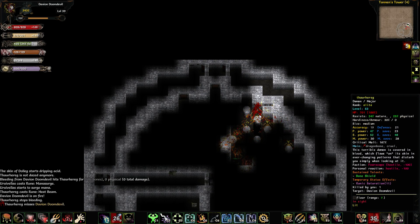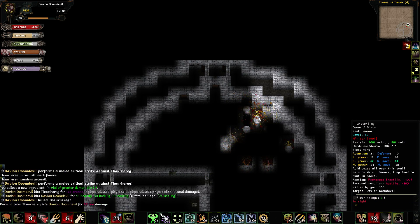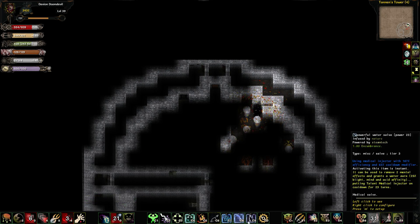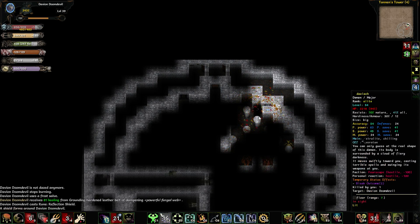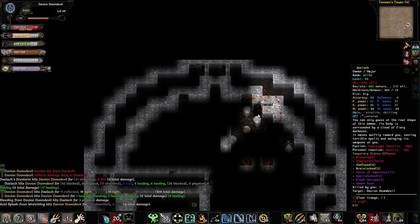I'll hit this guy then. Shield slam that stupid thing of his away. Kill him. Oh, why is this door open? That door's not supposed to be open. Well, Daylight, you need to die. We'll confuse him. Demon Seed him — that's awesome, we got Demon Seed on him.